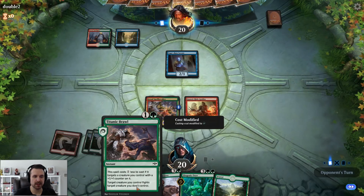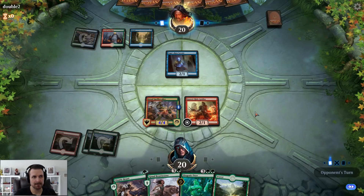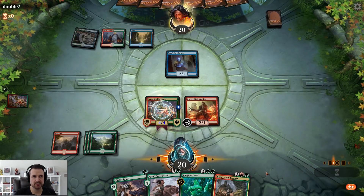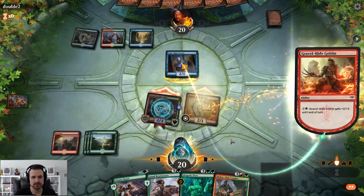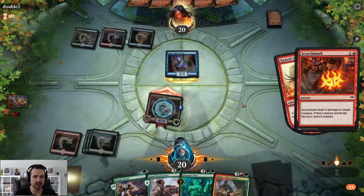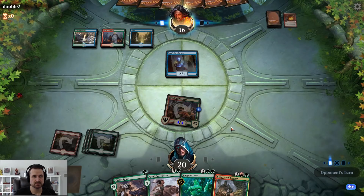If they play something tricky, we also have Titanic Brawl as pseudo removal. We bring down another Guild Gate and pass. We come in with attacks — we can pump if they block, and even if they bounce our creature that's fine because we still forced the removal out of them. All in all that's an acceptable trade-off.